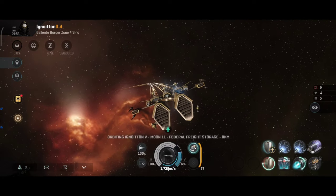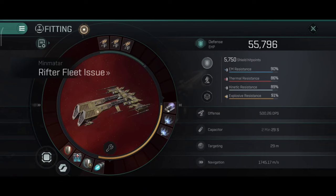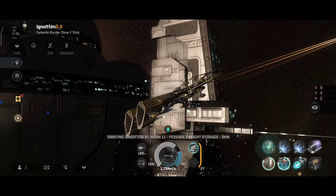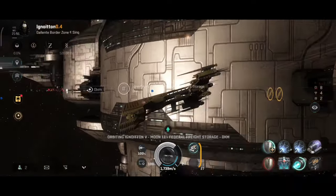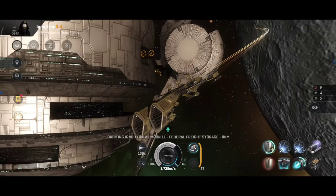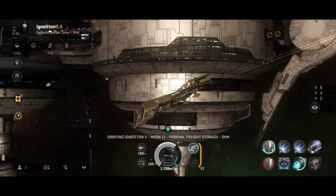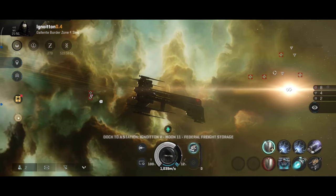It can be always higher if you have C-types, and with a better implant it will definitely be better. With the damage control: 90, 86, 89 and 91% resistance. You can combine this with the shield extender and it will give you a very nice extra shield. Combined with the damage control, you get a very nice buffer tank on this frigate, and I'm very happy with how the tank looks.